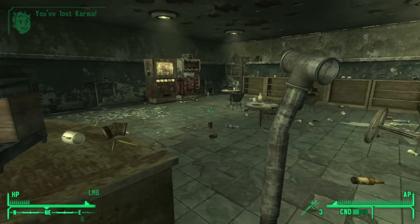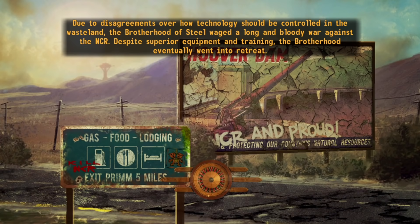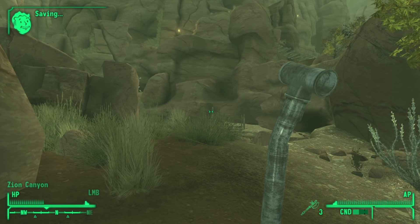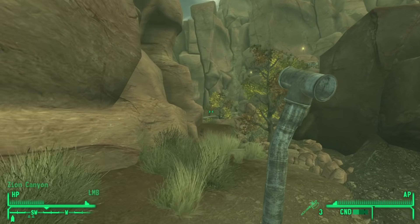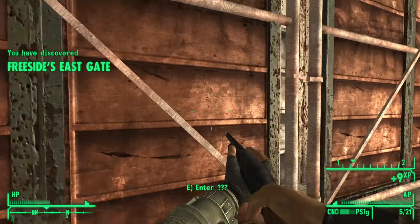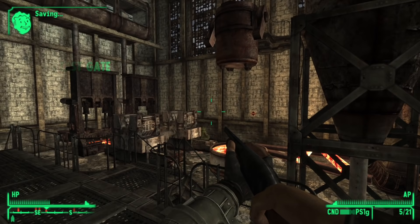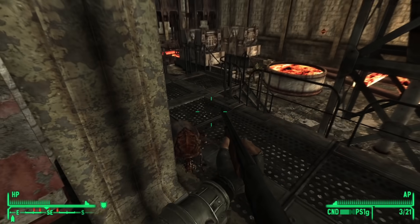Rooms and world spaces in Fallout New Vegas are officially called Cells. The entire Mojave Wasteland as a world space is a cell, but so are all the individual locations within it — Doc Mitchell's house, the Hoover Dam offices, the Legate's Camp, the Boulder Dome, the vaults, Zion Canyon, Mr House's Penthouse, the narrator's room, all of it. You can think of a cell as what exists on the other side of a door with a loading screen.